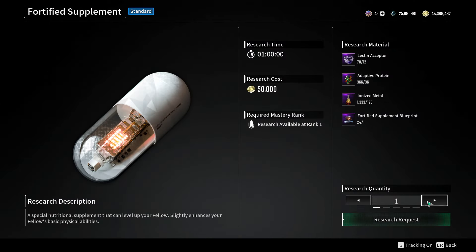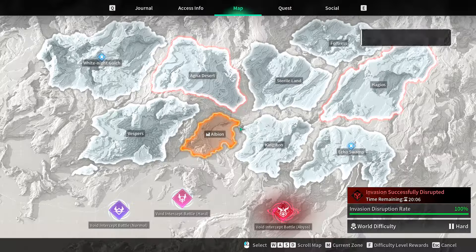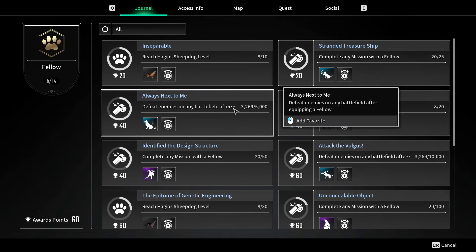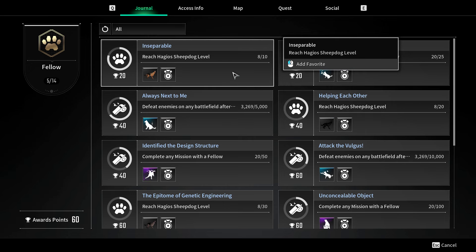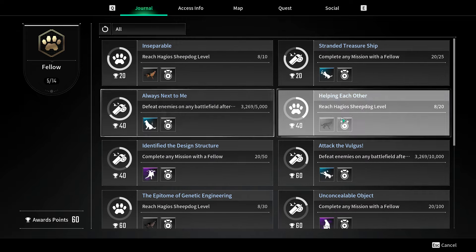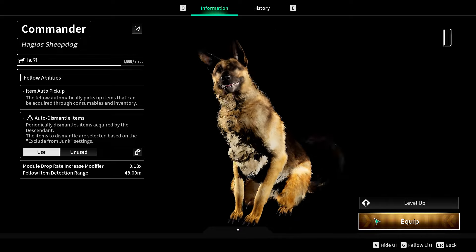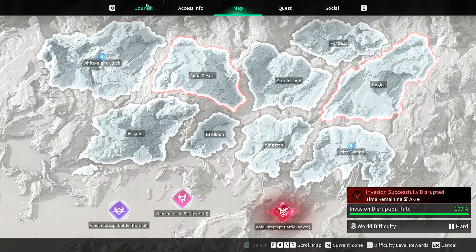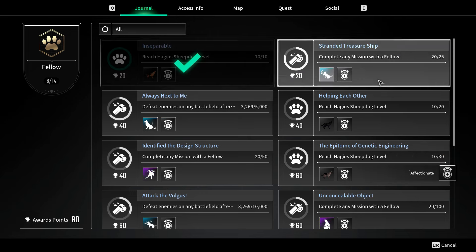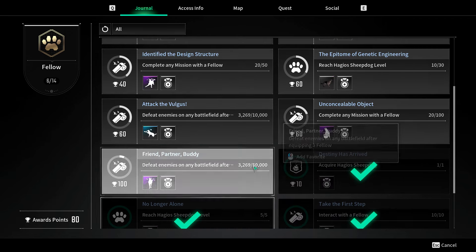Some bonus tips - go into your journal, awards section, and the Fellow section. You get rewards depending on how many enemies you kill and your dog's level. There appears to be a bug where the awards don't register immediately. Unequipping and re-equipping the fellow seems to help trigger them. We can see the level 10 reward - a skin for him - and completing missions unlocks further awards.